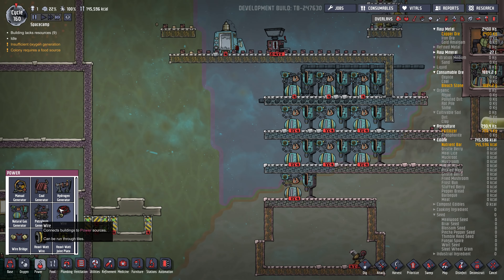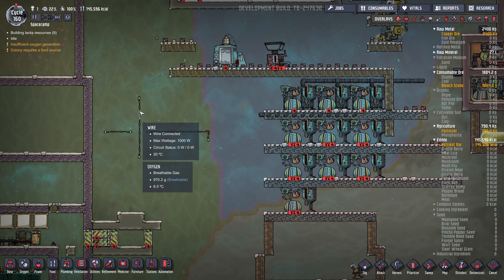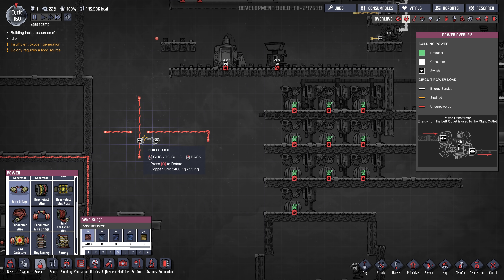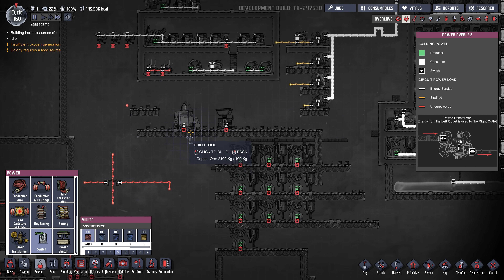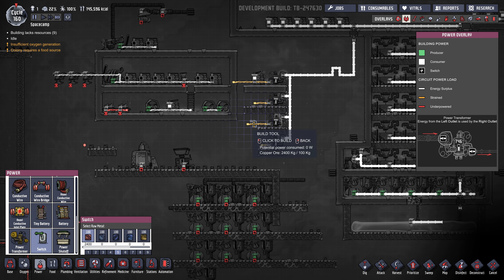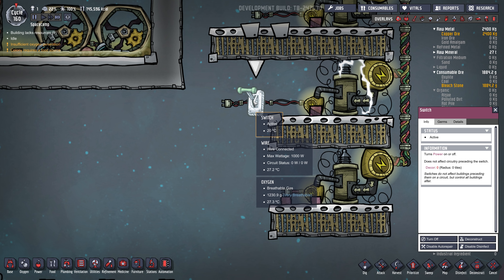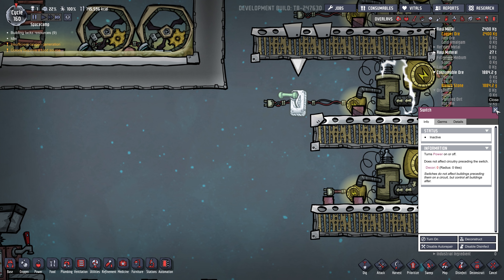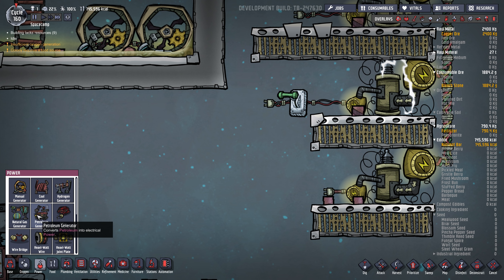Sometimes you'll have a mess of wires — if you have a pre-existing wire but want to cross over it, you use a wire bridge, and that'll let you jump over the wire without them mixing. There's also a switch — I actually never use these, but it lets you turn power grids on and off. Anything downstream of this switch, if you click turn off, it'll just turn off everything consuming power on it. The alternative is to just disable the machines or destroy the wire.